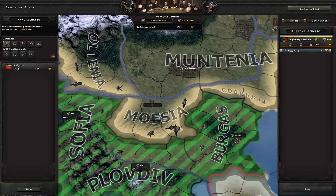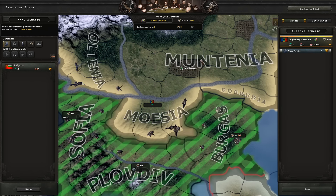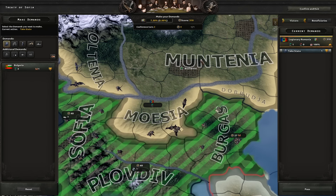Anyway, Bulgarian divisions have mysteriously disappeared and now they have capitulated. Now we are in the new infamous peace conference. So what we can do — let's say I take Moesia for myself. Let's submit the commands. And now what you can do is puppet Bulgaria, but puppet them in only one state, like Burgas for example. Now you have a Bulgarian puppet right here. What you can also do is change government in some other state, like Plovdiv.